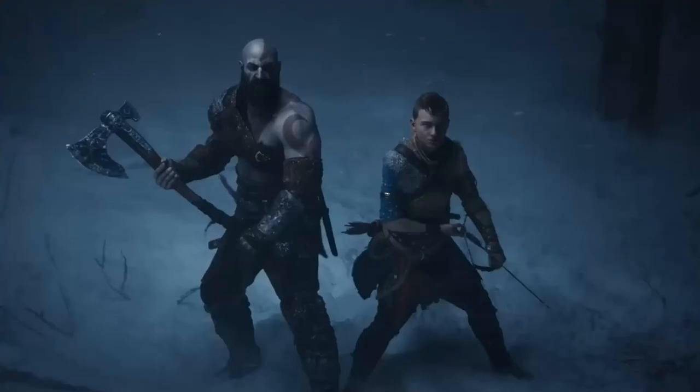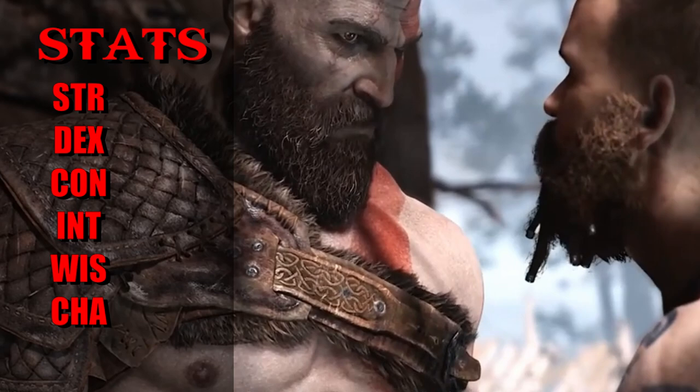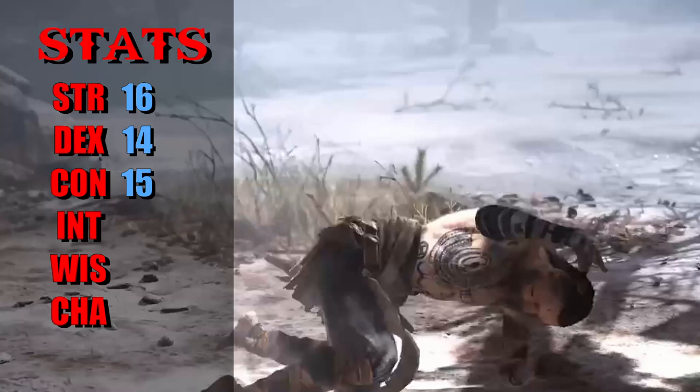Before we pick a class, let's jump into some stats. Kratos is pretty damn buff, so we take Strength to 14 and move the two points that would have gone into Charisma — because Kratos is kind of grouchy — into Strength, thanks to Tasha's rules. We put Dexterity at 14 for a little more agility, and bump Constitution to 15, then take the plus one that would have gone into Wisdom to make it 16 for added hardiness.